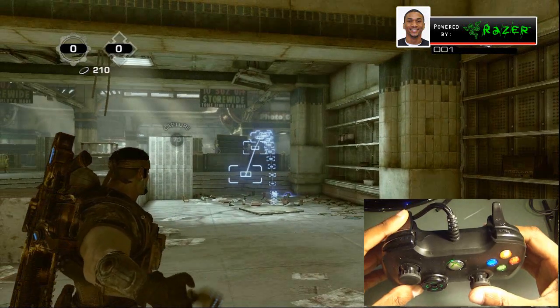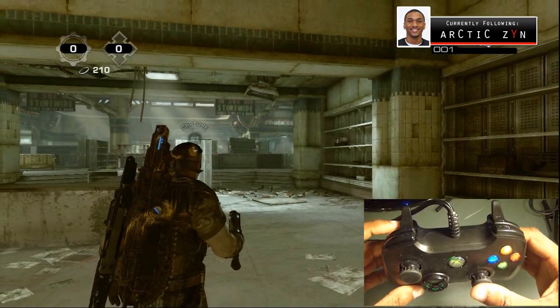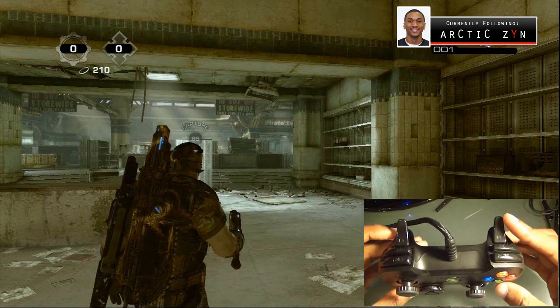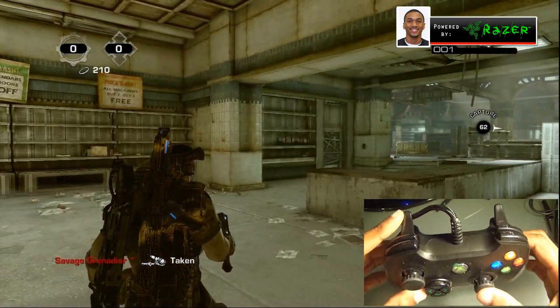Here is the long grenade throw and the guided grenade throw — you just hold the left trigger to see where the grenade is going to ultimately bounce; sometimes it's a little different. To throw a blind fire, you just tap the right trigger, and you have to be looking in the general direction.